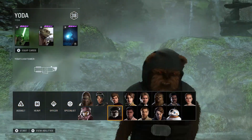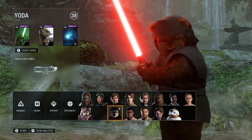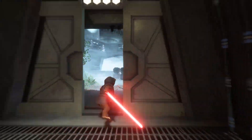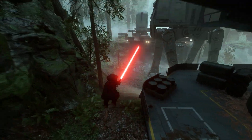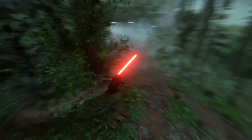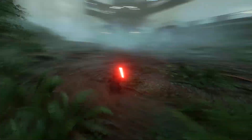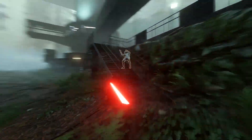Alright, we're back on Endor to test out the Sith Ewok. He has definitely taken that path, pretty substantially, as we can tell by the lightsaber. He's out for revenge against those stormtroopers who invaded his home.